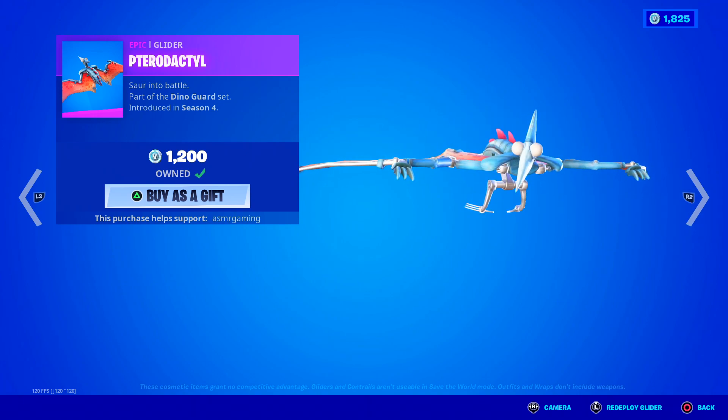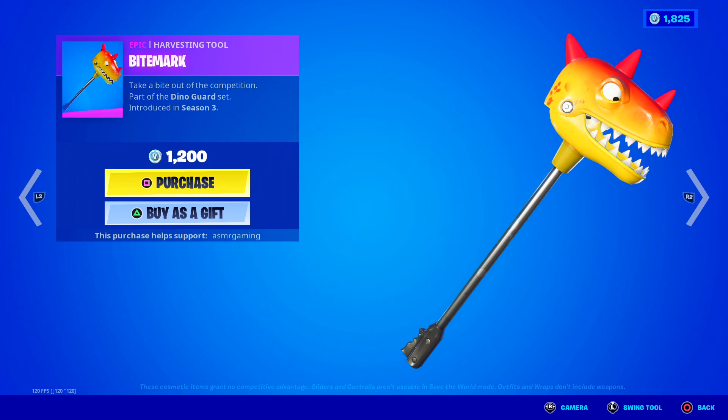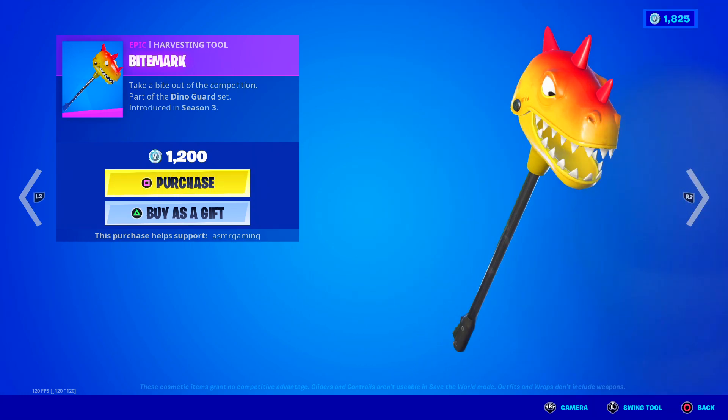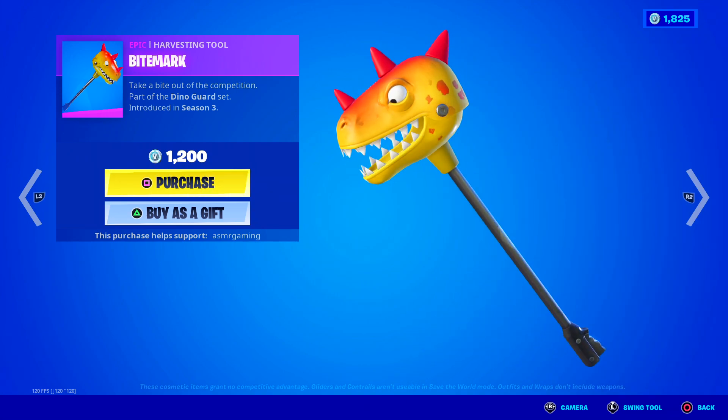Here we have the Pterodactyl Glider — "soar into battle" — it's got a nice sound to it. Over here we have the Bite Mark Harvesting Tool — "take a bite out of the competition" — 1,200 V-Bucks, nice sound. It's also kind of reactive — the mouth opens up in-game sometimes.